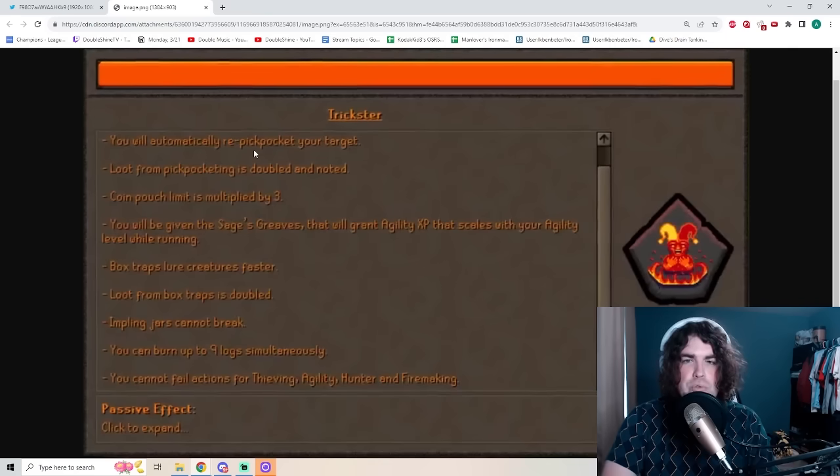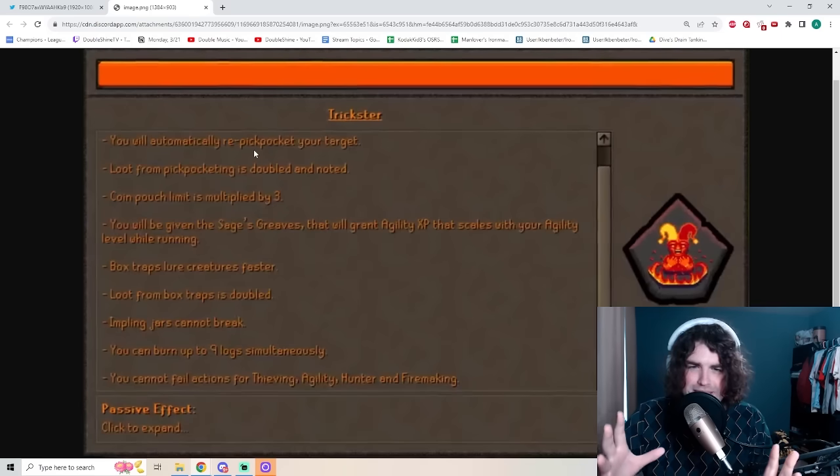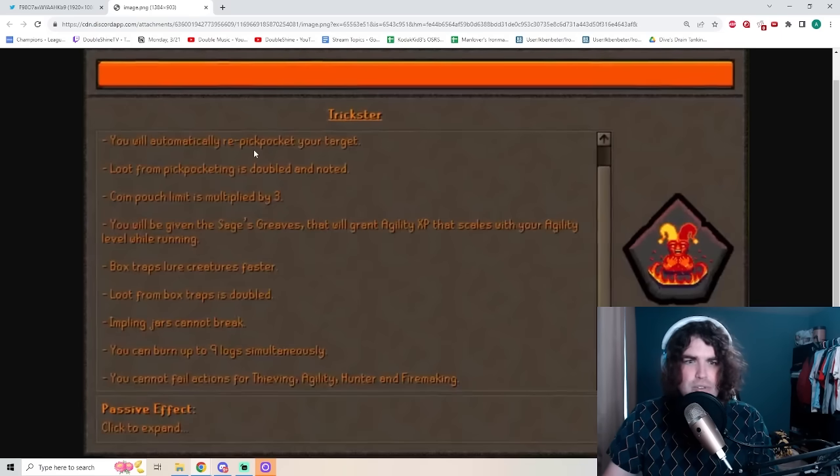You will automatically re-pickpocket your target, meaning if you just pickpocket something once, it will go over and over again. Loot from pickpocketing is doubled and noted — this is going to be so useful anytime you're trying to pickpocket monsters for their drops, like Vires to get Blood Shards for an Amulet of Blood Fury, or Priff Elves for Crystal Shards. Your Coin Pouch limit is multiplied by three, so instead of 28, you can go up to 84 — pickpocketing AFK for even longer.